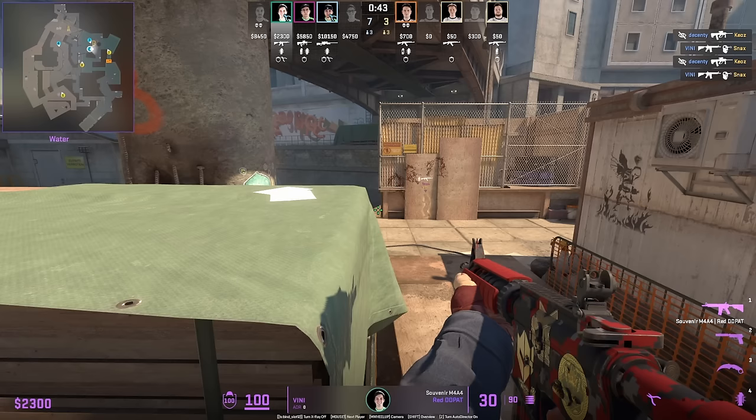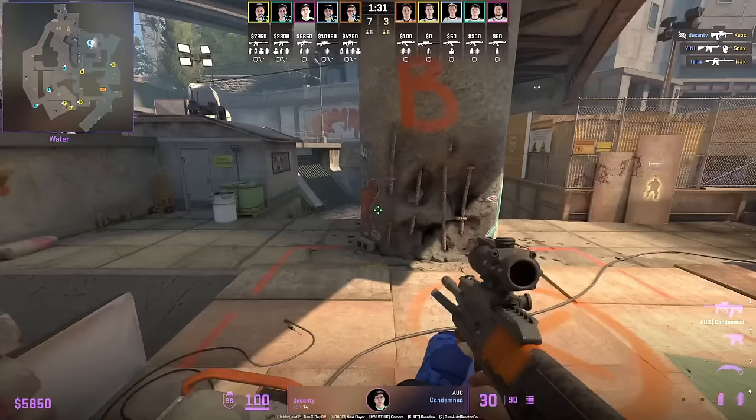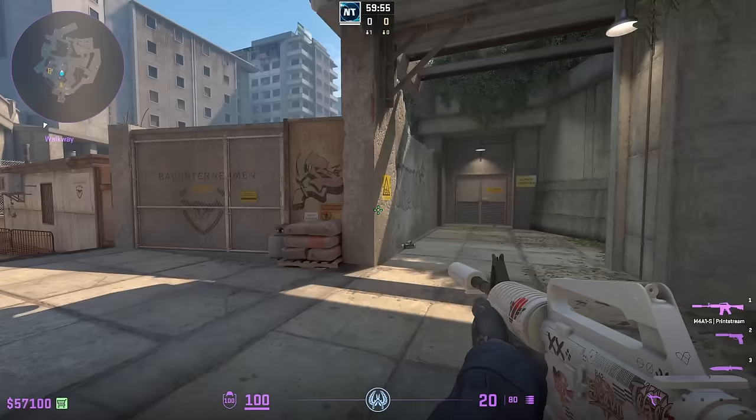Let me show you three off angles that Imperial uses on V-Sight. First, this tight one from Vinny, then he moves over once spotted and repositions towards his left. While Vinny is holding Monster, his teammate Distancy holds off short with another off angle behind the sandbag. Drop safely into the pit after.